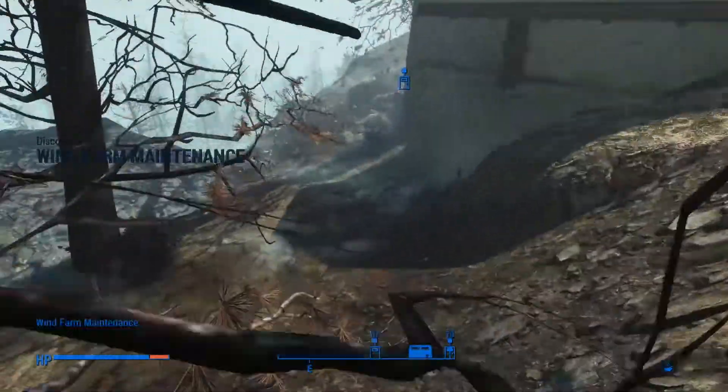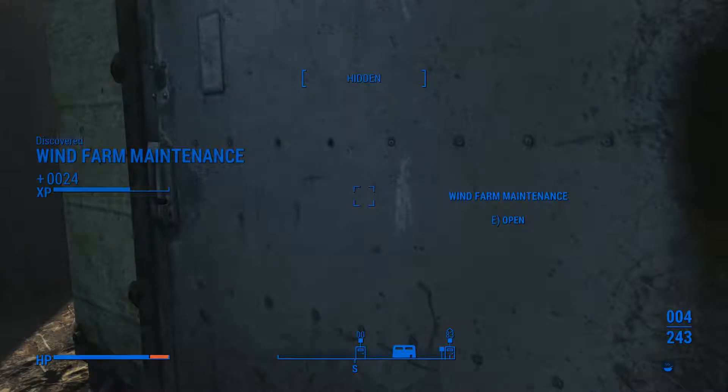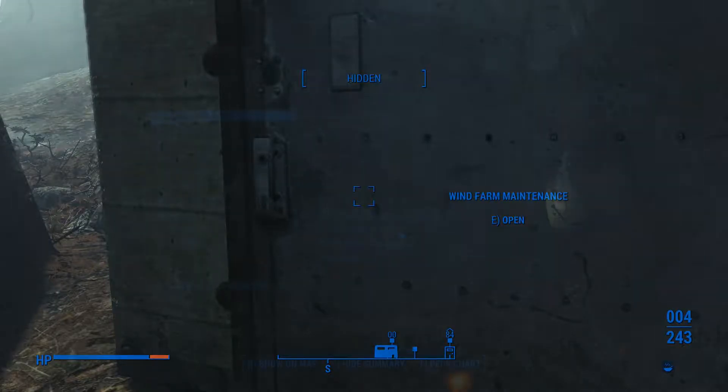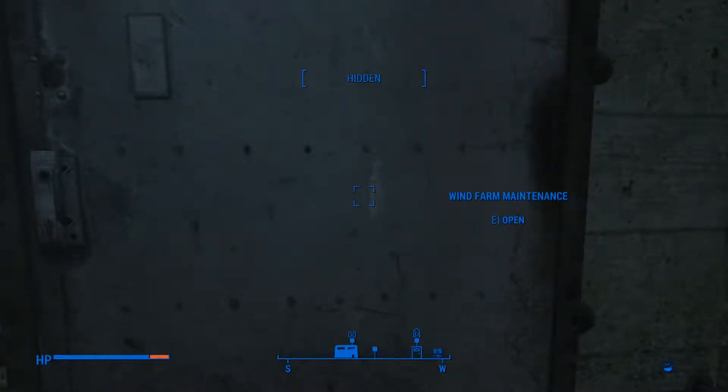There's the bunker we need to go into right there. I don't want to — this isn't turning off the wind farm, is it? This is just getting the code, right? So this isn't what I want to do — I'm actually turning off the turbine. But hey, we'll go in here anyway just to see what it's like.